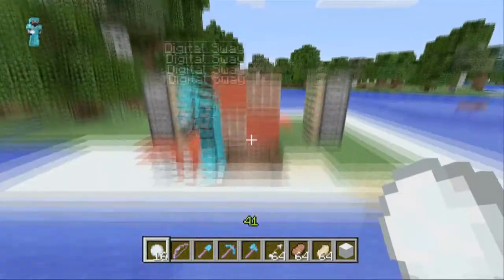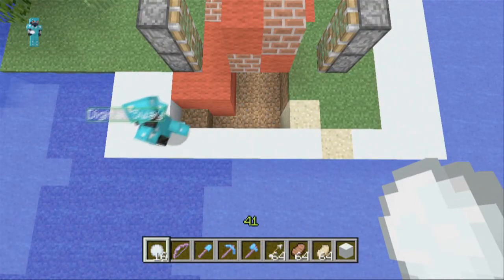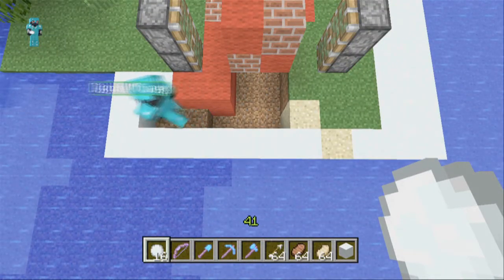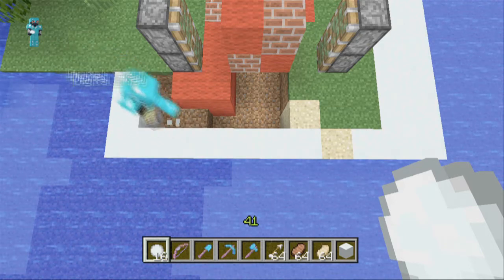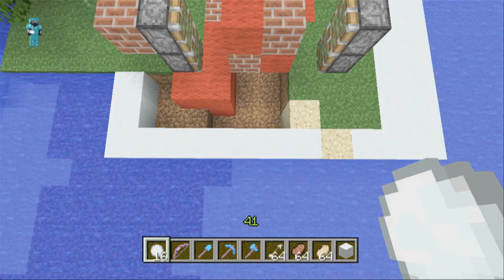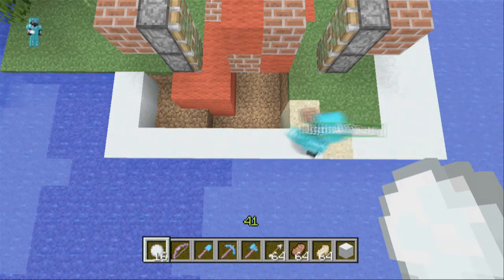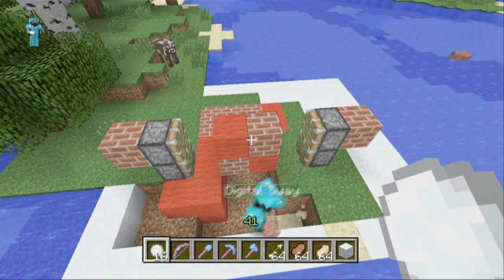And then what you want to do is dig like this: one out, two down, then another one out but one down, then another one out, one down, and then turn. And then you want to put a block on top of the top piston, like on the side of it.